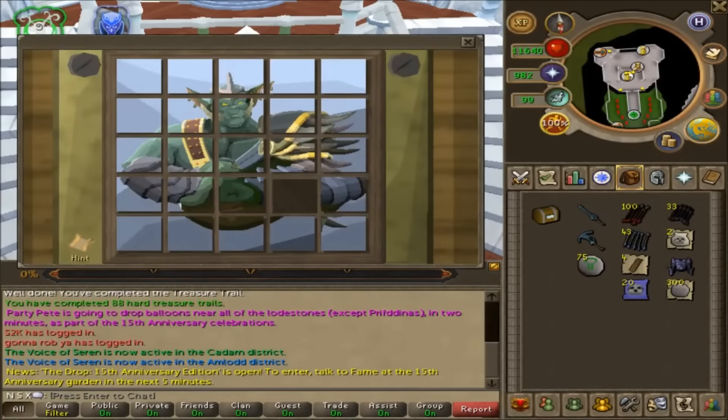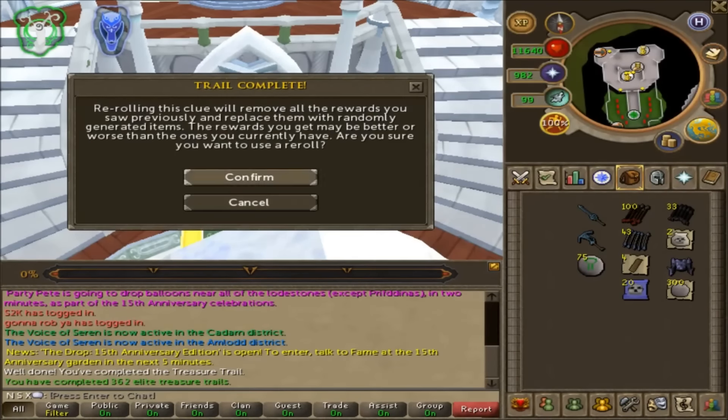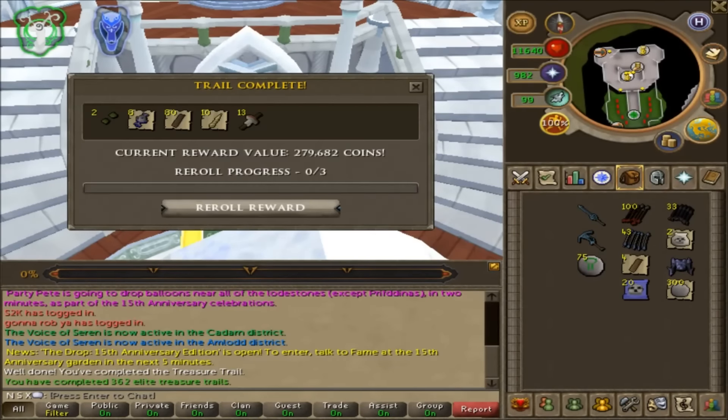All right, so we are just about done here with this elite casket. We do have the ring of wealth on and we will see what we get from this elite clue - and we get nothing, but we can do a reroll. The first one gave us meerkat pouches, 40 mahogany planks, 9 prayer potions, and a palm tree seed. We will reroll this and we get again not much: 13 red fire lighters, 10 unicorn horns, 80 mahogany planks, 8 law talismans, and 2 elite clue seeds.